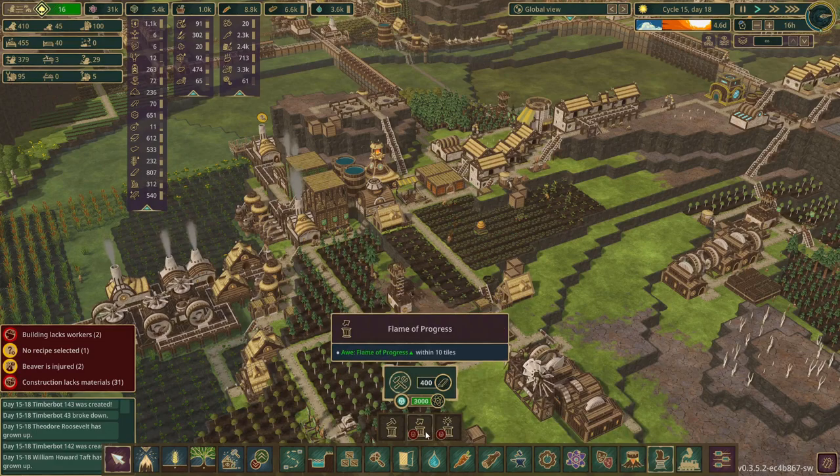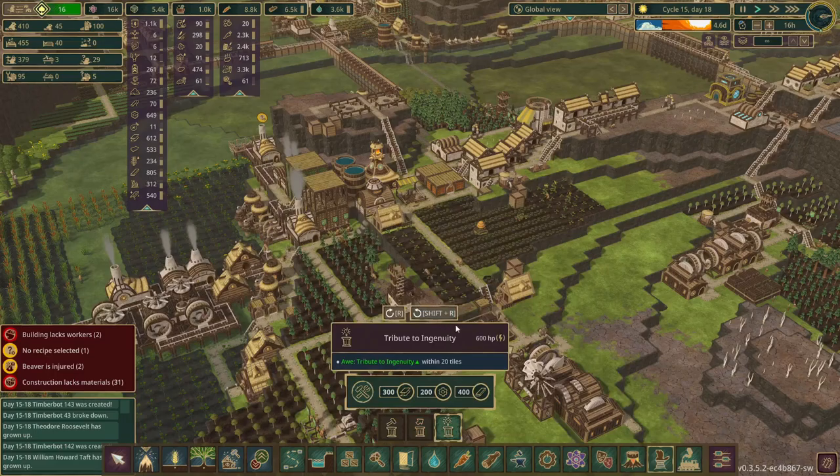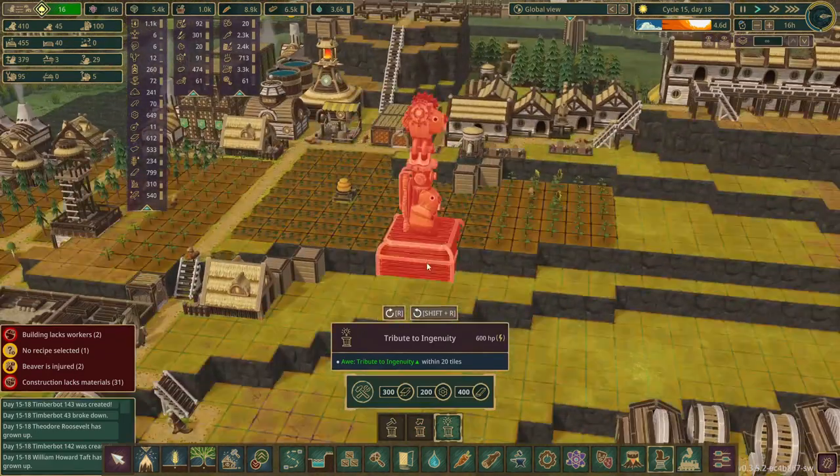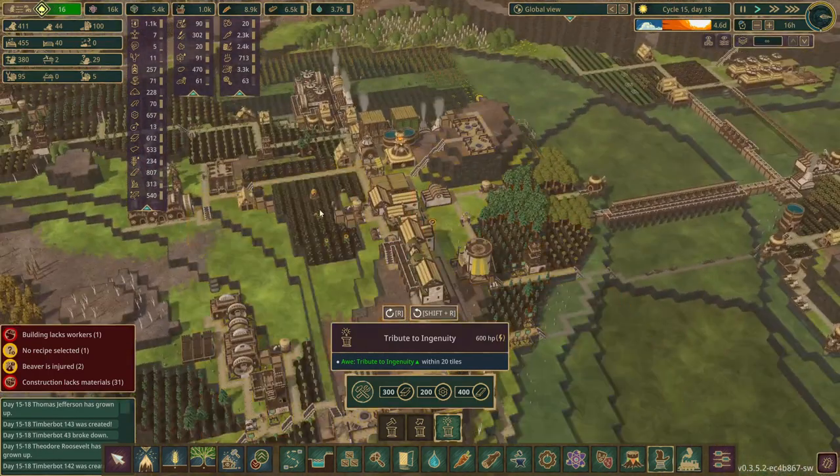Here we go - the monuments. Get that Flames of Progress. I have only used this a couple of times and this is a chonker. It takes a lot of power to operate but it has a humongous radius. You can take a look at their well-being and see what they do and don't have.